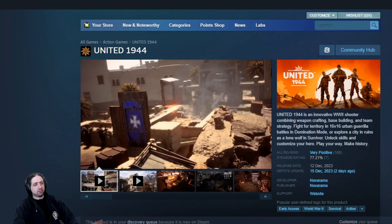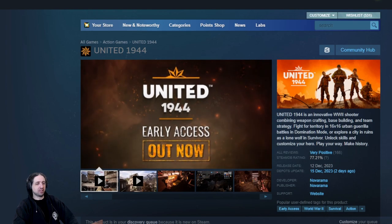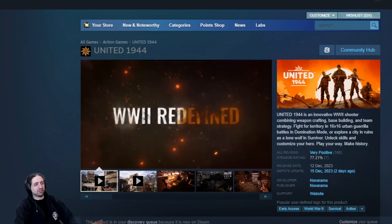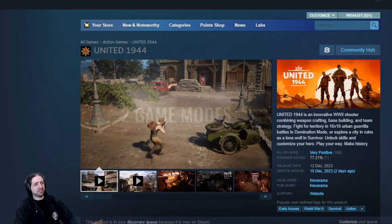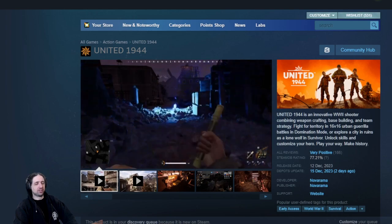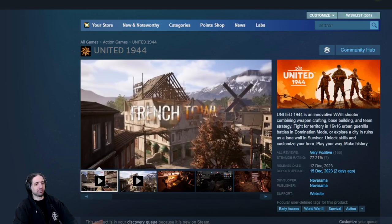United 1944 is an innovative WW2 shooter combining weapon crafting, base building, and team strategy. At first it does look like a very standard WW2 shooter, but they have crafting and base building — and territory defense? I don't think a game with crafting and base building should have game modes. This feels kind of off. And it's an extraction shooter? Now I'm confused.